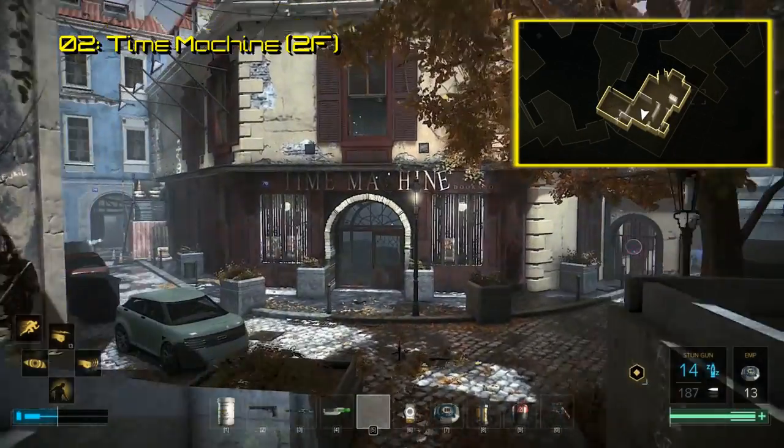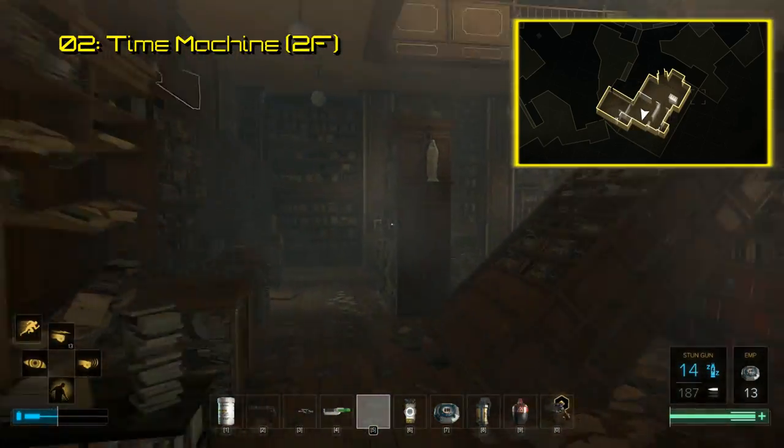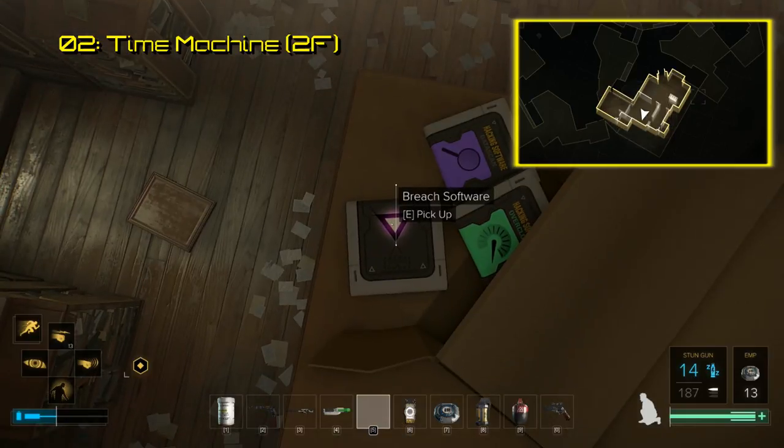Shortly after you get to Prague you are sent to Koller's clinic to see about getting your glitchy interface fixed. The first of the two Breach software disks you find here will be atop the freestanding bookshelf labeled Biography on the first floor, among some other useful software.